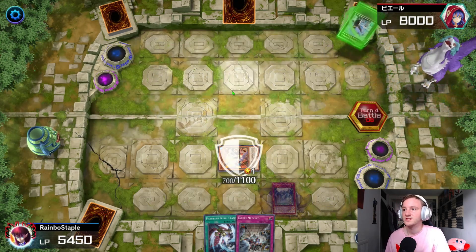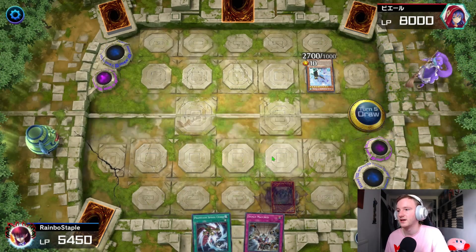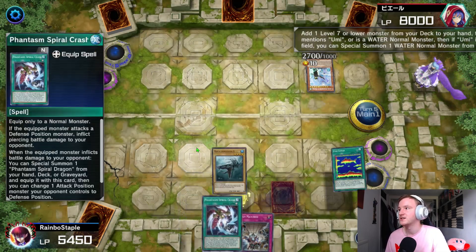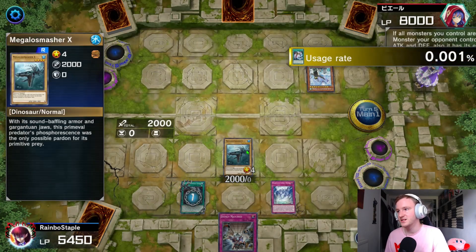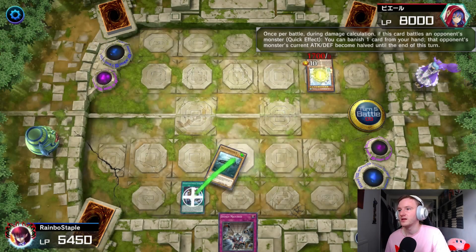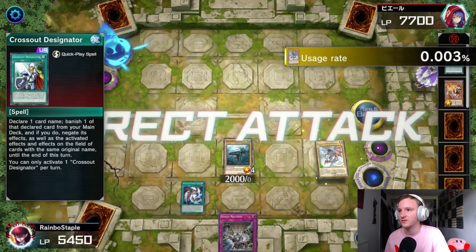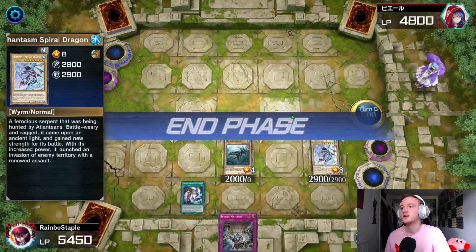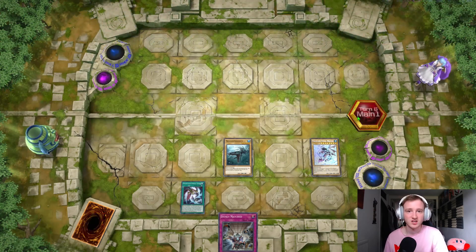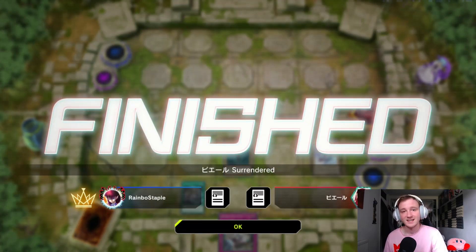We're now at a simplified game state which this deck loves. He attacks into the Stree and that gets banished, so now he has one card in hand and an Mpen. We need to see something good — and boy did we. We got Fish Sonar. We add Megalosmasher to hand and we have an equip to summon our big boy, and we use the Imperm on the Mpen before going into battle and swinging into it. He uses his effect banishing Cross Out Designator but that's not going to be very helpful here. We summon the big boy and swing into his face and we pretty much have this game. He needs to see something incredibly good off the top and it looks like he doesn't.